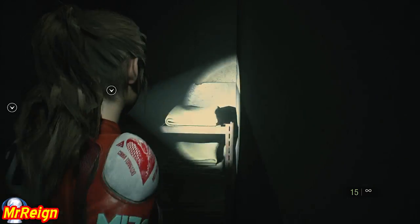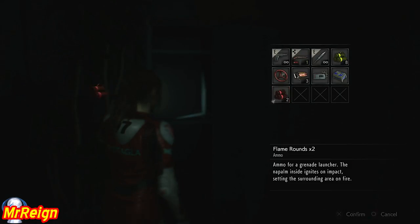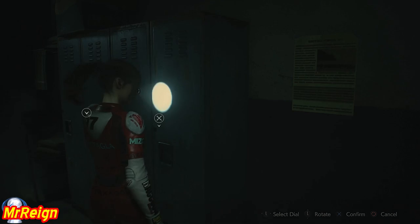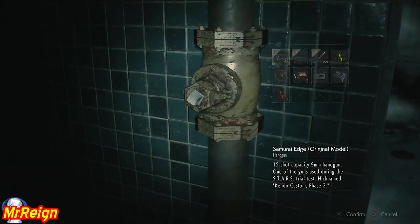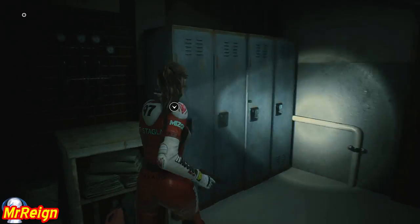There's nothing down there, I think there's just a herb. In here you want to grab the box. Use the handle and let's go forward. See, you don't have to watch the door open, just run through. Some smaller gunpowder, nothing in the second one. Some flame rounds and then we're going to head down.